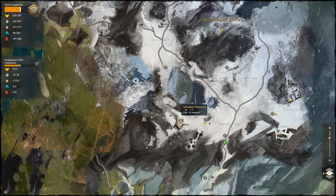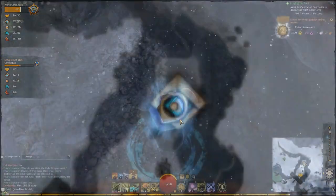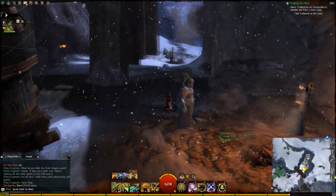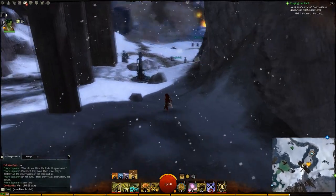Hello and welcome to a guide for the jumping puzzle achievement Tribulation with Scaffolding in Guild Wars 2. You can find this puzzle in the Thresh Hound Cliffs, starting at the Tribulation or the Soros Embrace Waypoint.